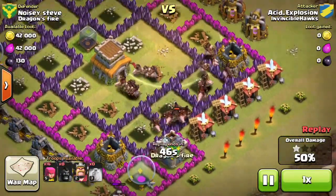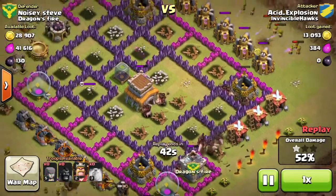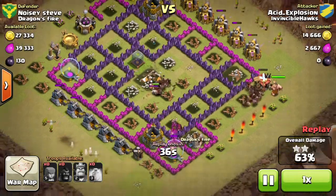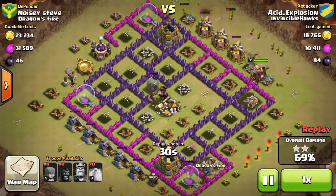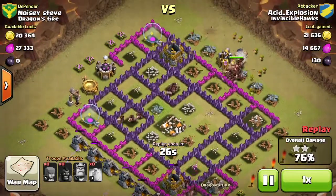Look at them just wipe these defenses out in about 30 seconds or less — all of the defenses are gone. The only thing you have to really worry about now is giant bombs. Luckily, if you spread your hog riders out enough they won't all be harmed at once, because giant bombs actually do 1.5 times more damage to hog riders. That's probably the reason not a lot of people are doing this strategy.